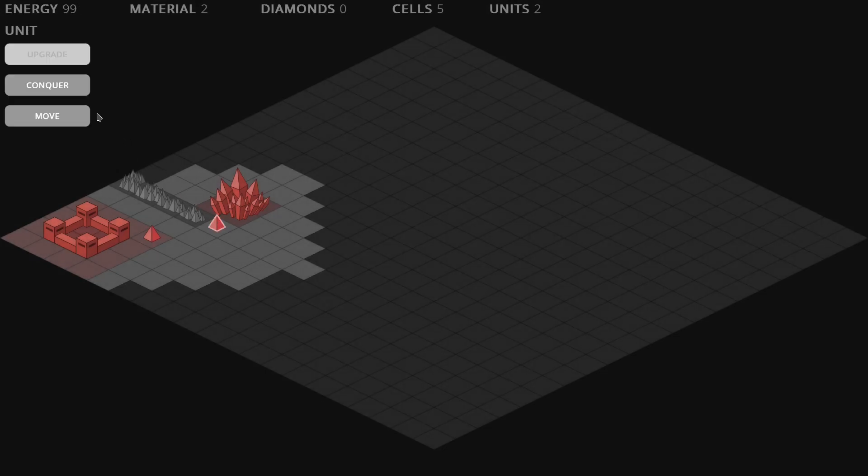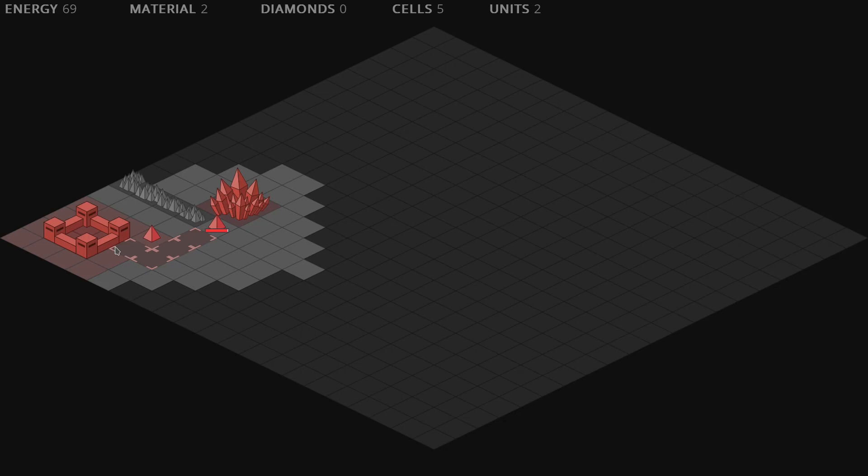Another new visual feedback is the one showing in the cells that are going to be conquered by a unit when you schedule a multiple cell conquest. Also in this case the last cell shows the energy cost for the whole operation. A difference with the previous indicator is that this one stays active until the conquest is completed, so you can keep track of the progress while your unit is still working on it.